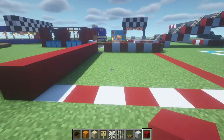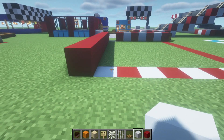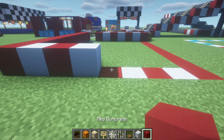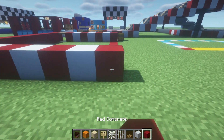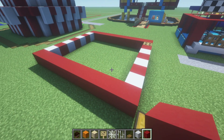We now want to extend across the back of the build in a similar way as we did the front. So extending right, place a white concrete, red, white, red, white, red, red, white, red. And then just join all the way back to the very beginning using the red concrete.